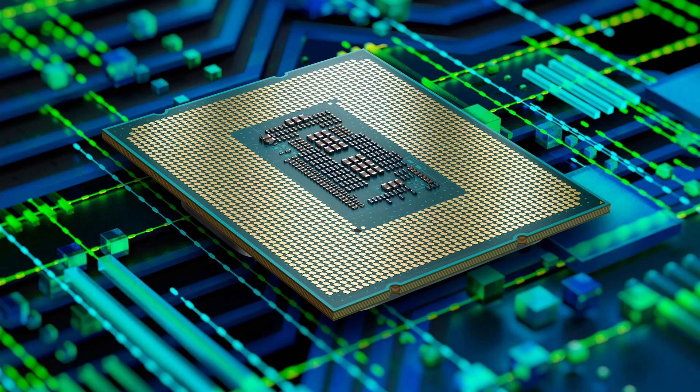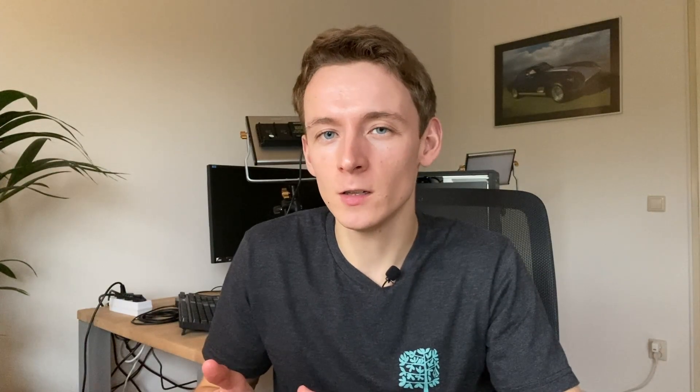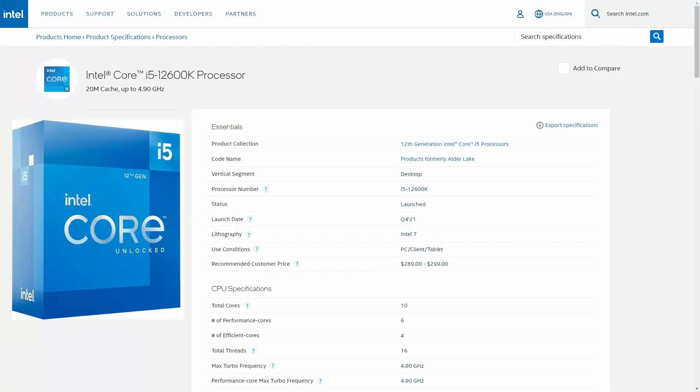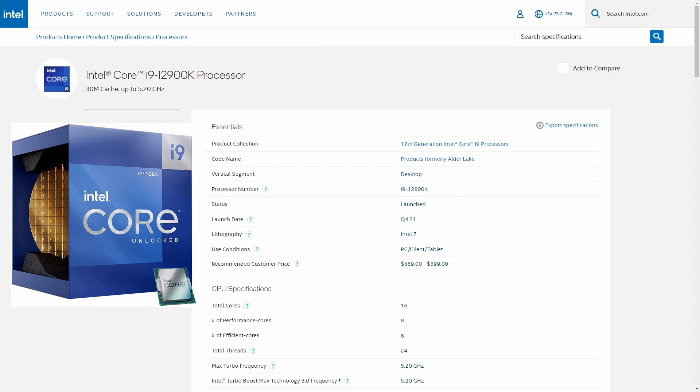There's also a new socket, LGA1700, along with a new chipset, most notably Z690, with support for PCIe Gen 5 and most excitingly the new DDR5 system memory. This week Intel released six of these new hybrid Alder Lake chips: the 6+4 core i5-12600K and KF, the 8+4 core i7-12700K and KF, and lastly the 8+8 core i9-12900K and KF.